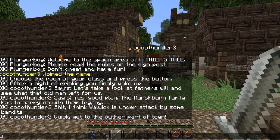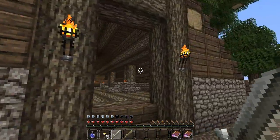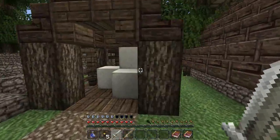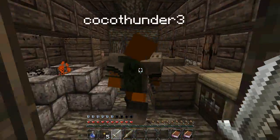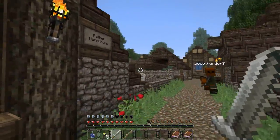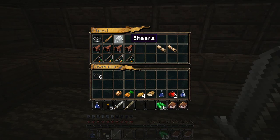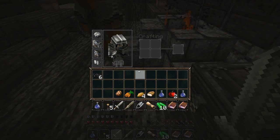The Marshburn family has to carry on with their legacy. I think Valwick is under attack by some bandits - quick, get to the outer part of town. We can go through this stuff - it just says go to the outer part of town. Where are the pigs? It's not like we had the pigs - where are the saddles? They're in one of these houses. Here's the father Marshburn house - maybe I'll say something. The will's supposed to be in here.